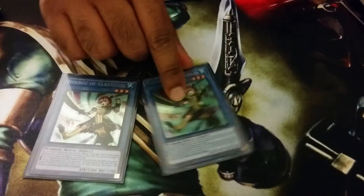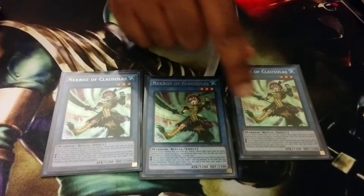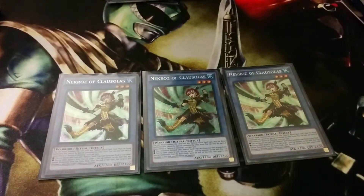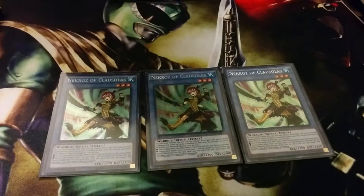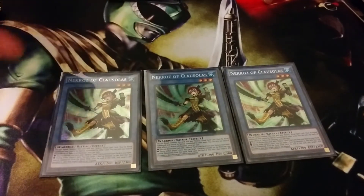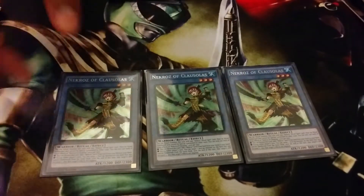The last one-of Necroze ritual is Triple Colossus. You need to run this so you can see your Necroze ritual spells as fast as you can. Also, if you open up with two of them, you can pitch one for Mirror and use the Mirror to bring out the other one in hand by banishing the one you just pitched. So I like Colossus at three.